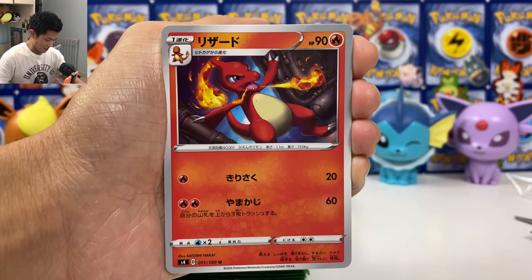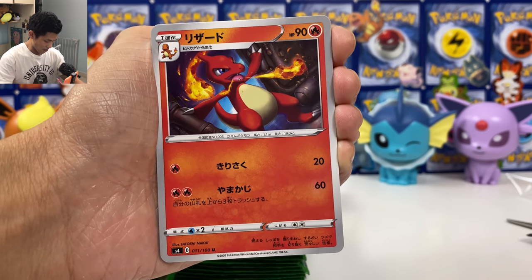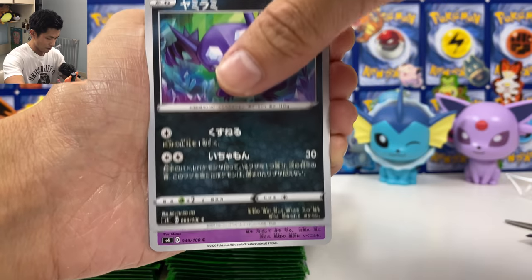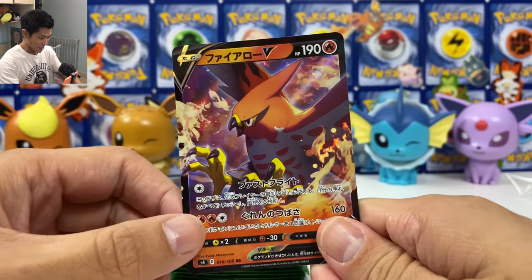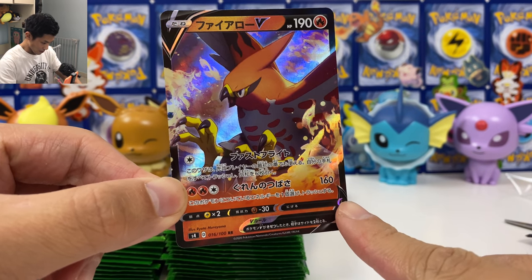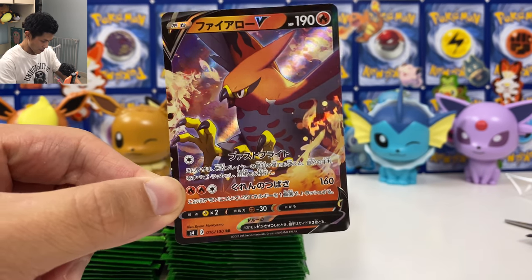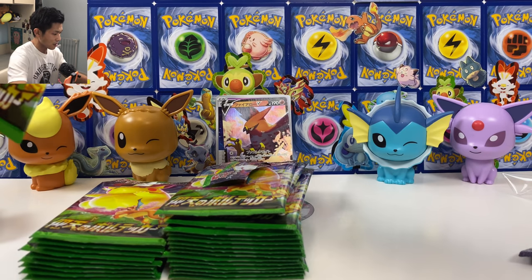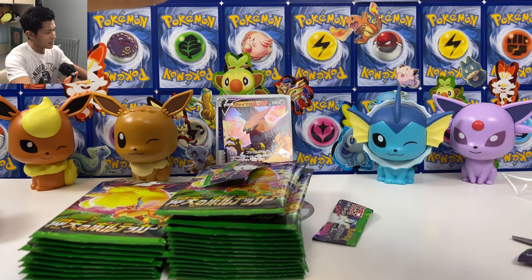We got Charmeleon, 60 damage, and discard the top three cards on your deck. We got Machop. And we got our first V card — this is the new Talonflame, 160 damage. But you have to discard one energy; three energy to start this attack. Easy since we got the Welder. This is also a full art Talonflame.